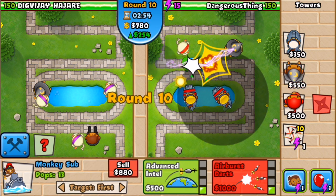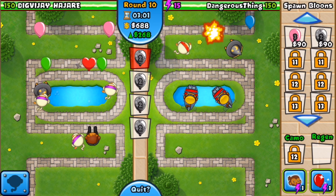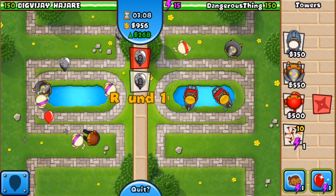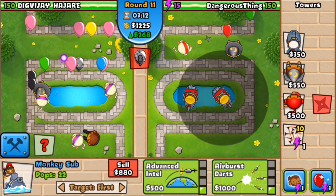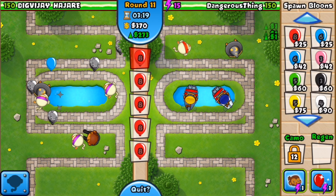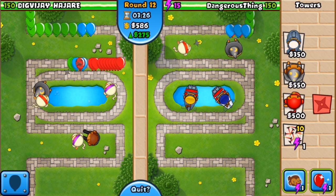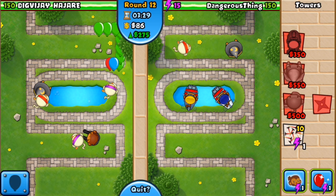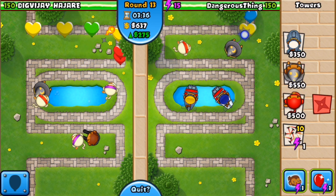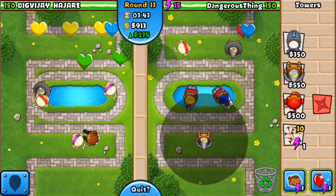A few days ago I posted a video of me playing in the arena for medallions, and I was given an agent monkey. An agent monkey is probably one of the best monkeys to have when you're in the arena, because as you keep upgrading it, what it does is basically take health from your opponent, and whenever it takes from your opponent it adds points on top of your score.